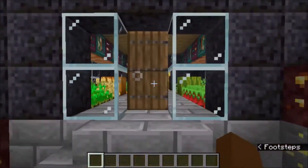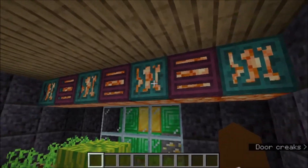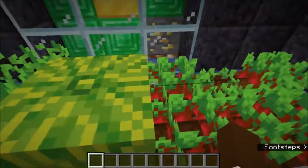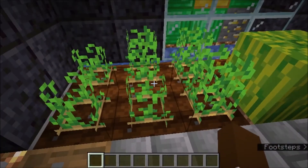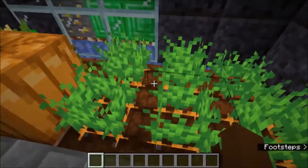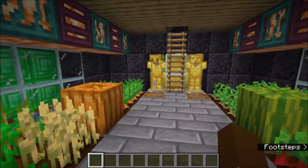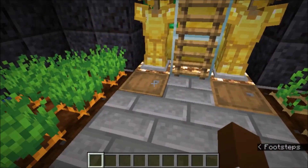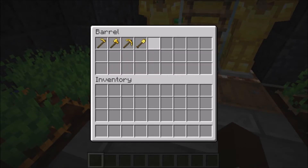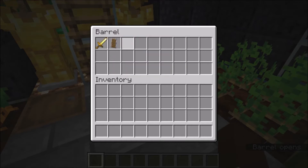Now let's go inside and see what's here. Shroom lights — I like the lighting. Nice little farm: potatoes, beetroots, wheat, carrots, pumpkin, watermelon, and of course, gold armor. Golden hoe, and all the golden tools over here, and the gold sword and shield.